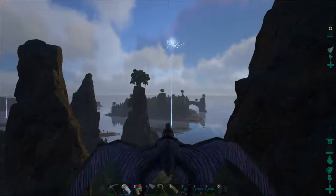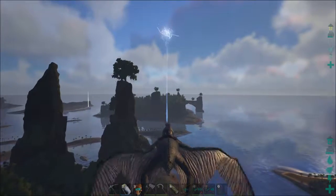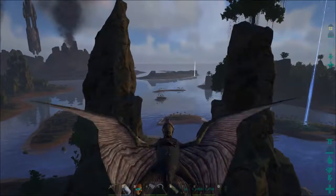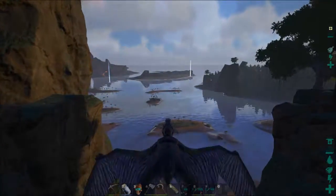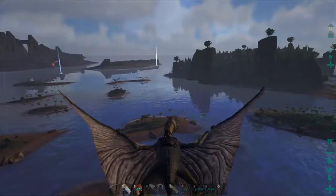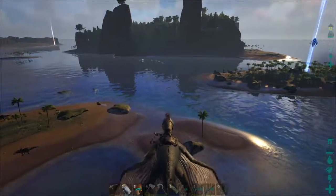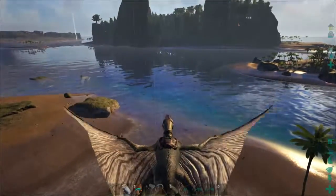I'm gonna get this guy over here, drop him into the little taming pen, then go grab some vegetables - figure out which vegetable I have a lot of extra ones of and just veggie tame this guy. The key thing with these guys is knocking them out and keeping them knocked out, because they don't have many hit points. They have a ton of torpor but the torpor goes down so fast.